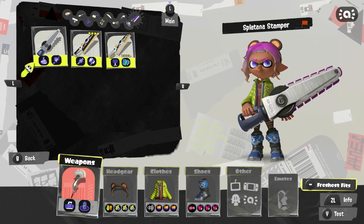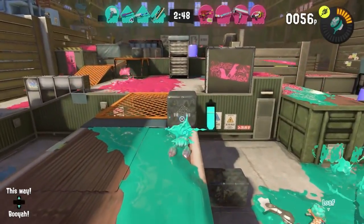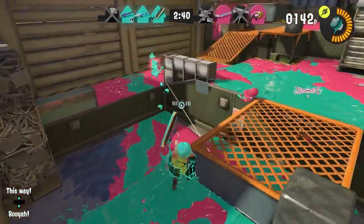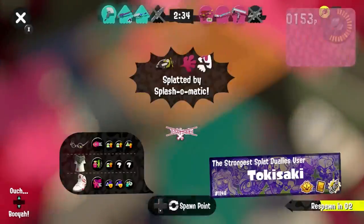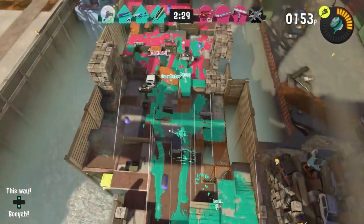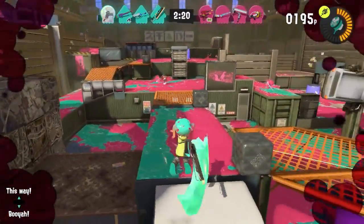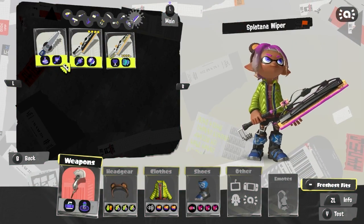For the final weapon class, the Splatanas, I'm going with the vanilla Splatana Wiper. With Torpedo and Stamp, it's very good for landing kills and assists and keeping Gambit running well. One important note for every slayer weapon paired with Gambit: you have to play very aggressively the entire time — there's not a single moment you can let up and play passively. That's a downside to keep in mind, but the vanilla Wiper is by far the best Splatana for Gambit.